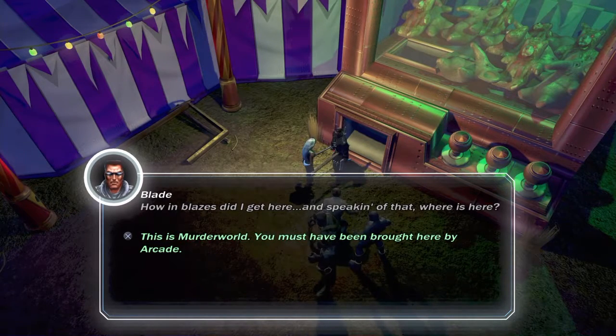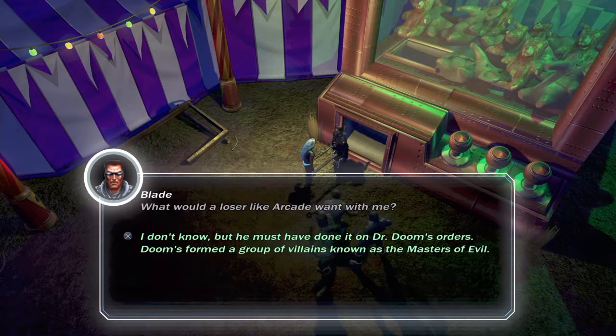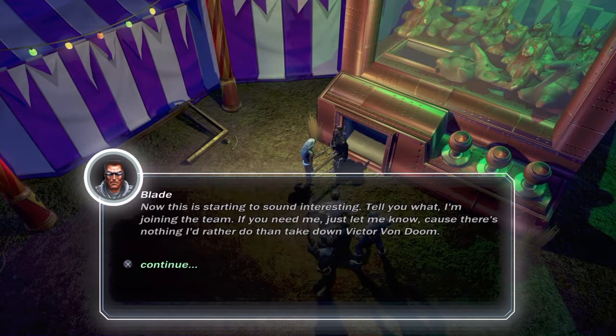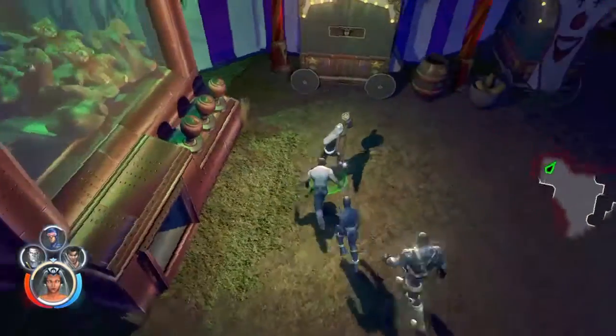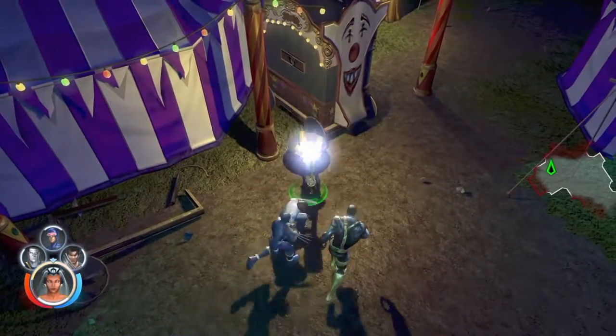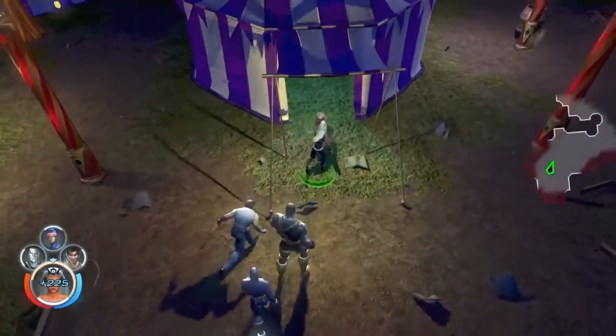How in blazes did I get here? And speaking of that, where is here? This is Murder World - you must have been brought here by Arcade. What would a loser like Arcade want with me? Any idea what Doom's up to? Being an asshole - what's new? Now this is starting to sound interesting. Tell you what, I'm joining the team. If you need me, just let me know - there's nothing I'd rather do than take down Victor Von Doom. So we unlocked Blade. Nice. Try him out later.